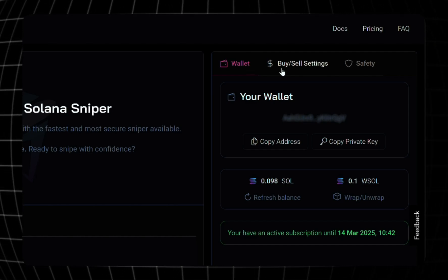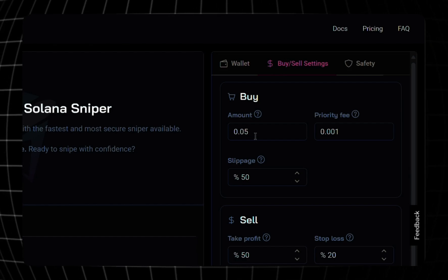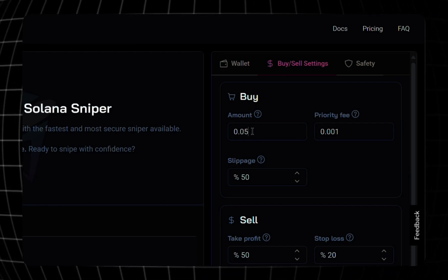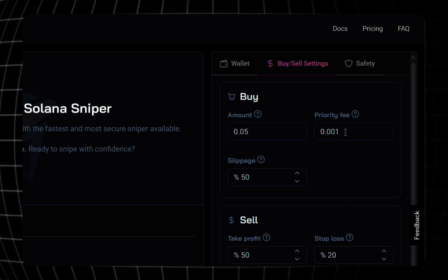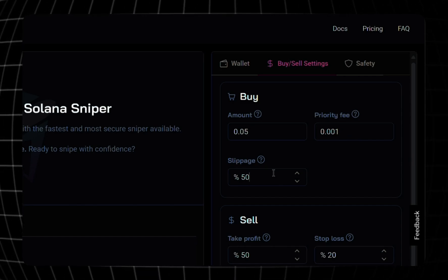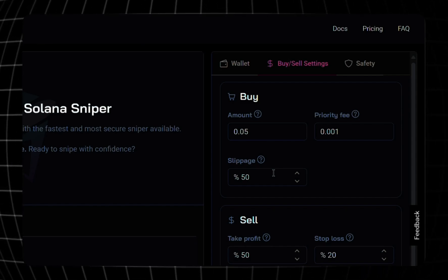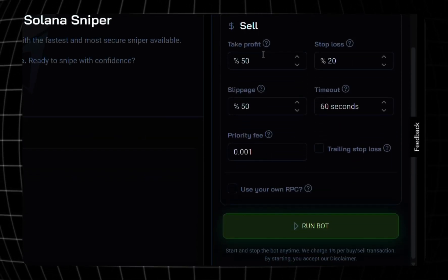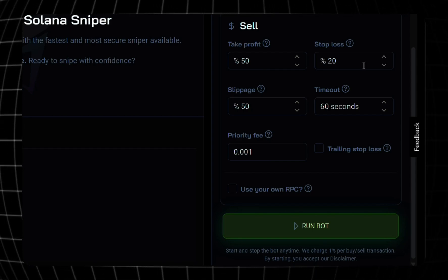We are almost ready to run the bot. Before running it, we must set it up. Go to the Buy and Sell Settings. Just to test everything out, we're going to use a minimum amount of 0.05 — you can use whatever amount you want. The priority fee I'll leave at 0.001. For slippage, which controls the acceptable price change, I have mine set to 50 by default, but the bot always aims for the lowest possible.